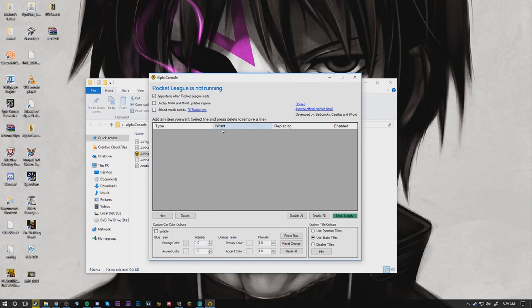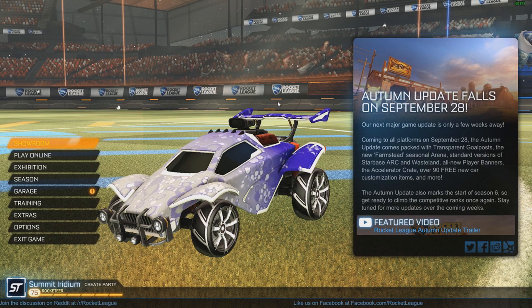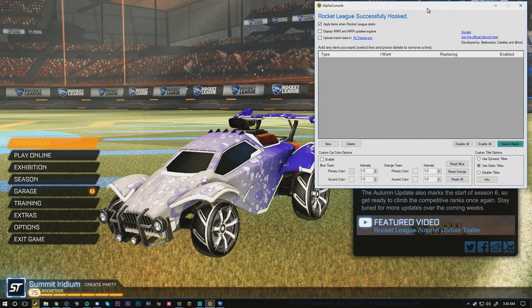Once you guys open it up for the first time, you should see something like a big gray box with a bunch of confusing things if you've never used Alpha Console before. Before we touch anything in Alpha Console, we're going to make sure we have Rocket League open. Once Rocket League is opened up, we're going to go right back into Alpha Console — and now this is where the fun begins. This is where you get to customize your car to anything you possibly could want it to be. Personally, I just like to change my wheels and my boost to the Alpha items.